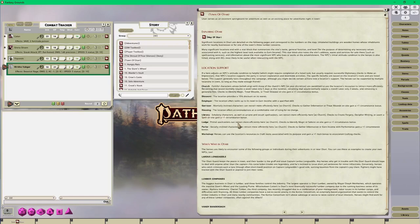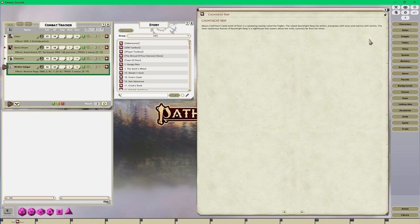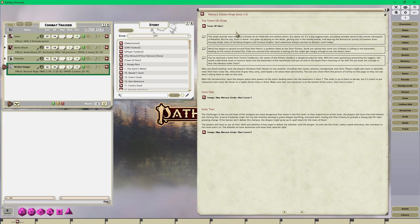Here's the town of Otari - everything including all the key players, all the different locales, all the information. On the map of Otari everything is pinned out: here's everything for the hinterlands, here's everything for Gauntlet Keep. I can always add more, which is a great thing about using story journals. There are locations one through twenty here in Otari - wherever they explore they'll find out something about the town.